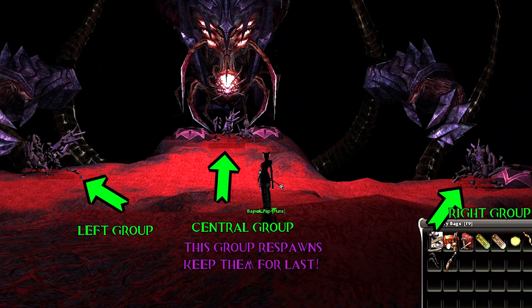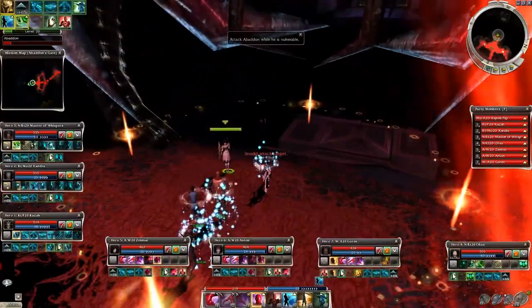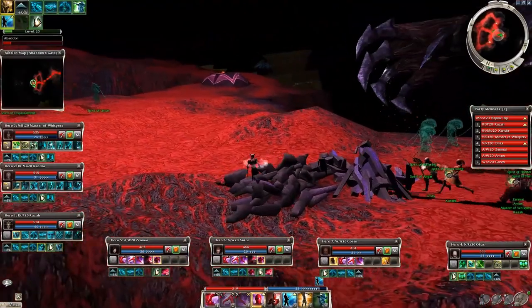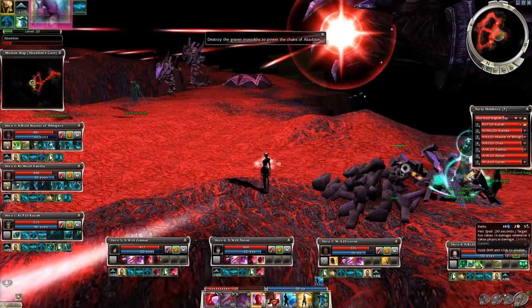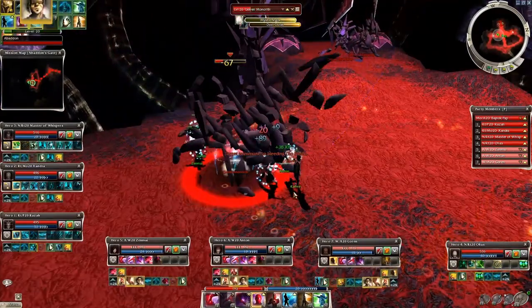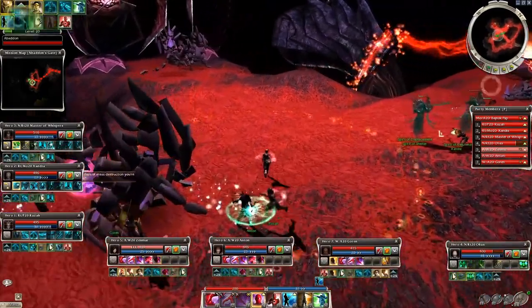So for example you kill the right side first, then you do the left side, and finally the central one. After that you have around 25 seconds to actually damage him, and this is the only time when you can work on lowering the Abaddon bar — this red thing on the top left of the screen. If you can't kill him in this period, he will regain his strength and you must restart the process; also he will damage you, cause dazed conditions, and knockdown the whole party. After that you must do the right side, left side and center again. Each time the 3 groups are destroyed, Abaddon loses 1,000 HP, so even if you don't damage him while he can be targeted, you can still destroy him by clearing the Monoliths and nothing else.